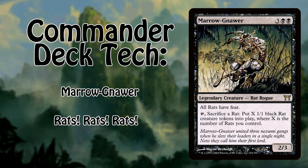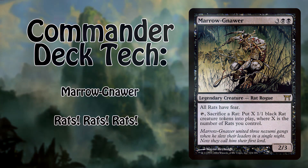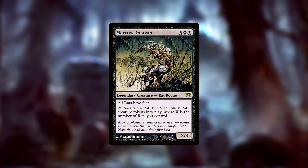For today's deck we'll be looking at one dedicated to David himself, and that's Marronar — a 2/3 Rat Rogue for three black black. Marronar gives all rats in play fear, meaning they can only be blocked by black creatures and artifact creatures. He also has: tap, sacrifice a rat, make X 1/1 black Rat creature tokens, where X is the number of rats you control. This build goes a couple of different ways.